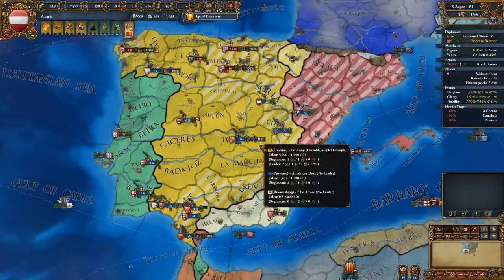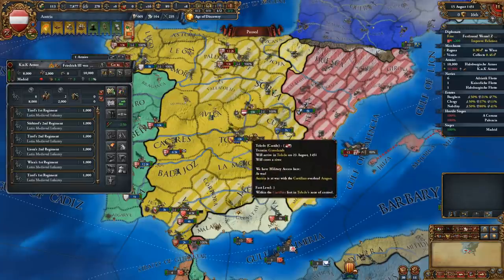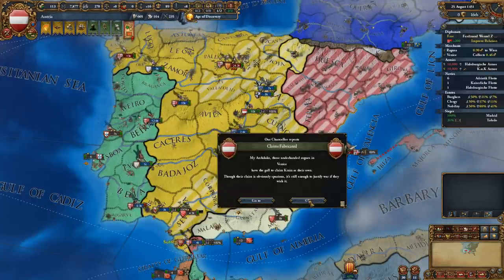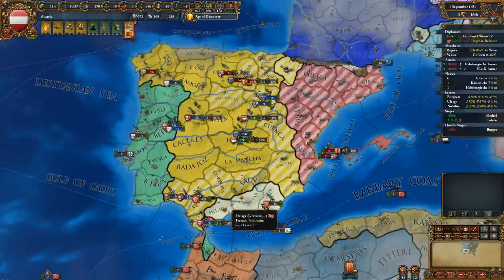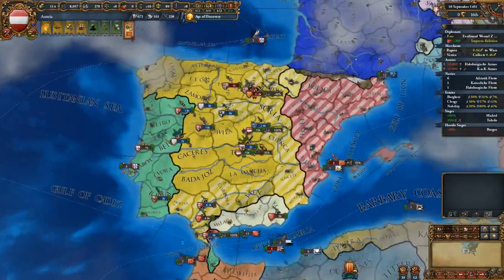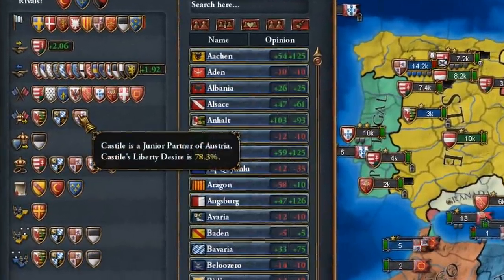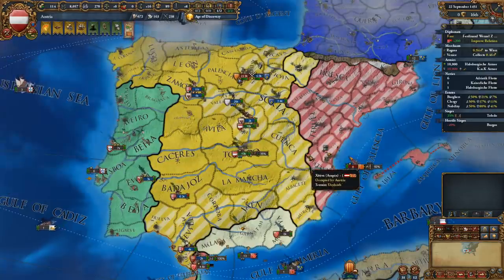Once you obtain a PU, they function almost identically to vassals, with a few notable exceptions. They do not pay you ducats each month, and their liberty desire is often lower since their relative strength modifier is only in relation to you. Like other subjects you can diplomatically integrate them, but unlike other subjects you can inherit them to obtain all of their land for free. This is possible each time your ruler dies, and the chance depends on several factors visible on that nation's diplomatic screen.